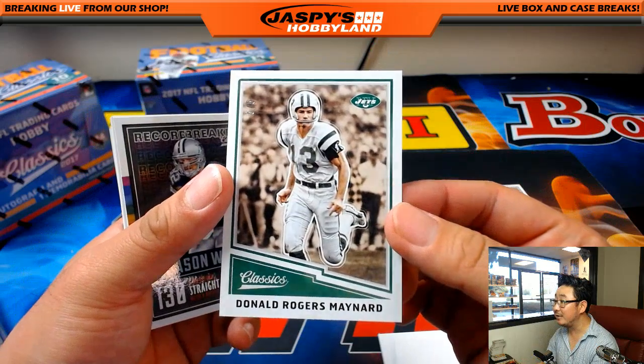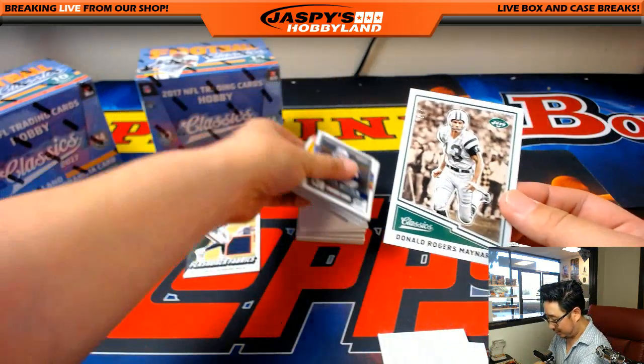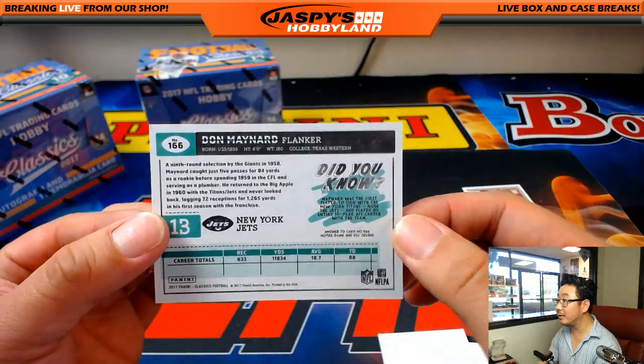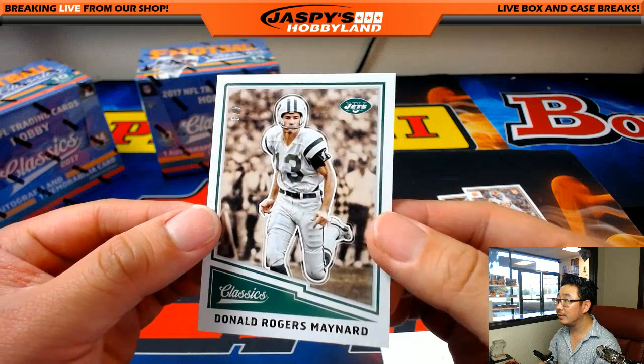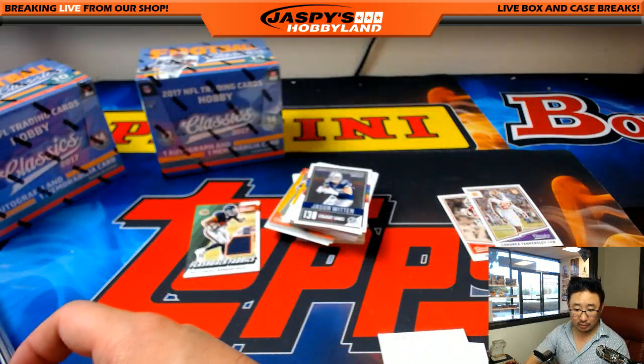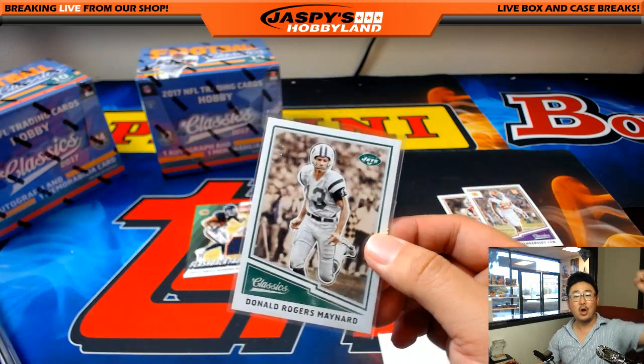Oh, that's a 5 out of 5 — Donald Rogers Maynard. That seems like a full name right here. Nice — for the Jets, AFC East. Bulldog fan, all aboard the Big Hit Express — woo woo!